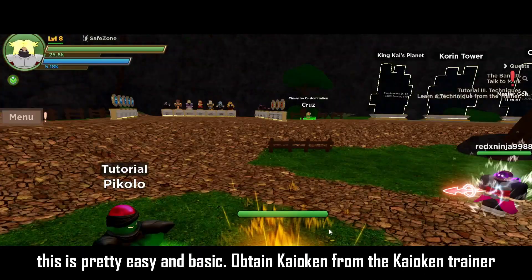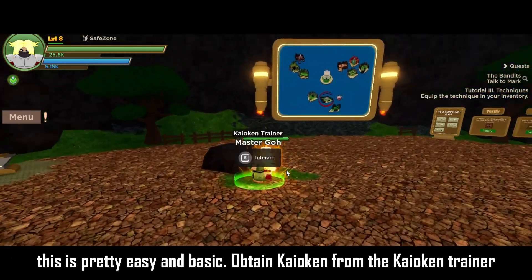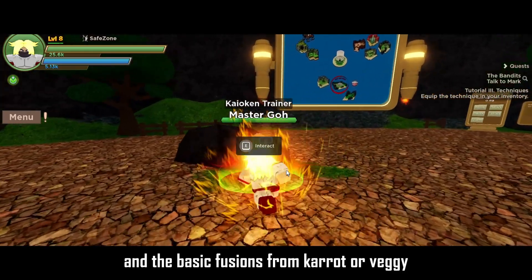Let's finish the remaining quests! This is Pretty, Acey, and Bassic! Optaining Kaokin from the Kaokin Trainer, and the Bassic Fusions from Karato Beggy!